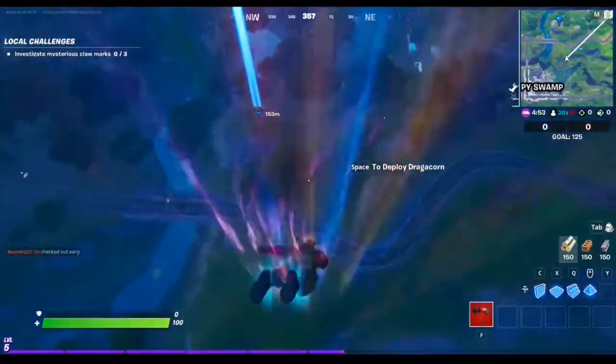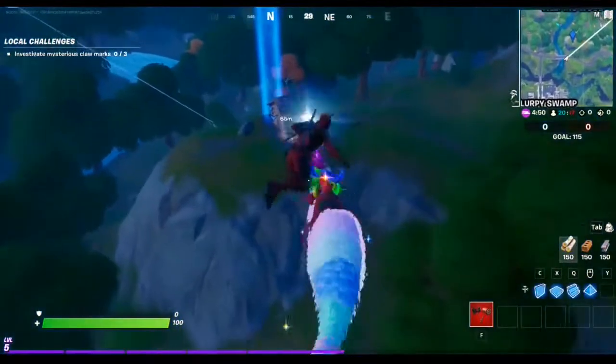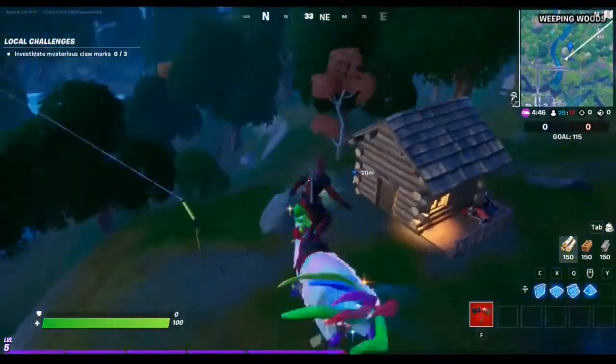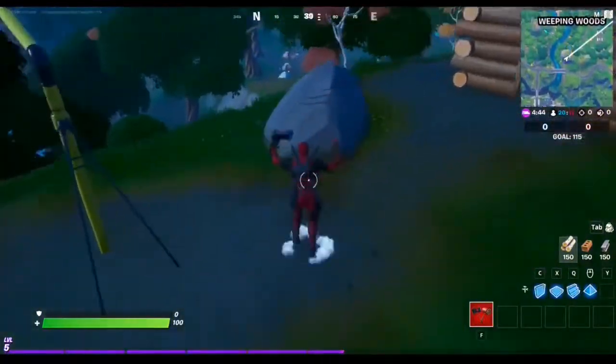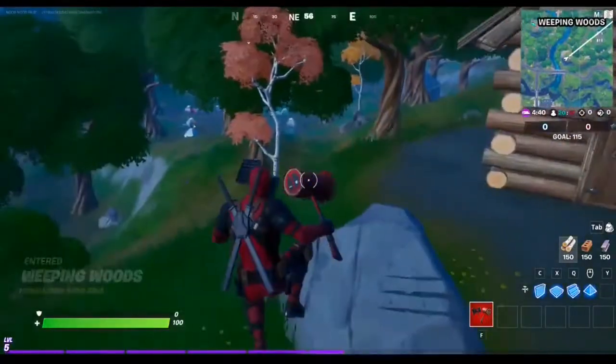So we just have to find three claw marks. The first one is gonna be on this rock right here next to this shack. That's the first one, as you can see.